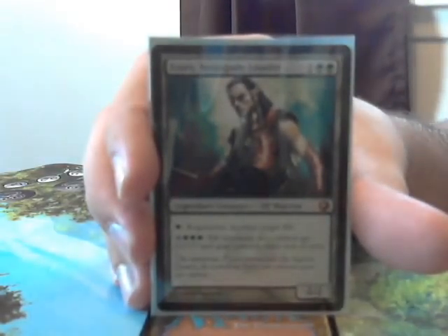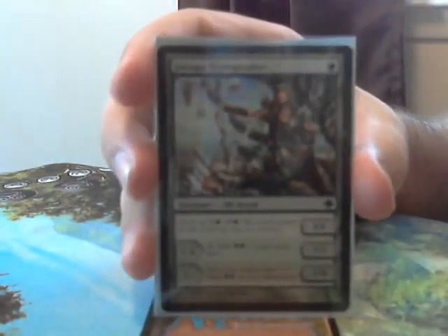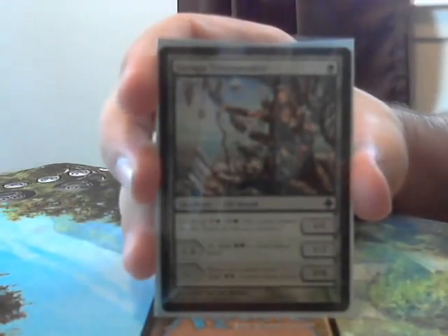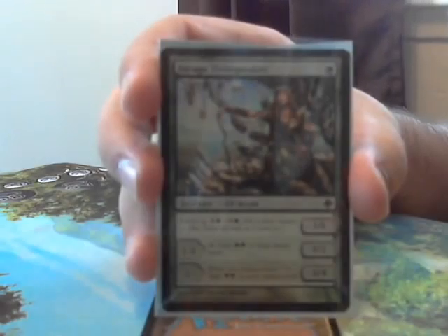So he is a pretty sweet one to build around. I'm going to talk to you about some of my choices for sweet commander cards to go with Azuri. First, we have what all elves do best, and that is mana ramp. There's Jagora Tree Speaker — she's a low cost elf who has a level up ability, and can eventually make it so that all of your elves tap for 2 green mana, which is very good.